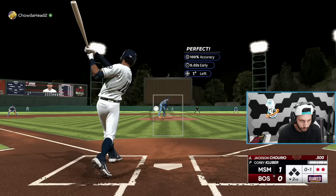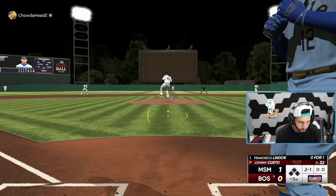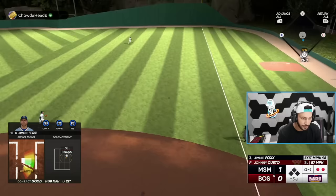Unless he just sits on it and takes a lucky swing, he's not getting a hit. It might be a late hit, just a bloop, but nothing solid. Damn, where did I miss that? I still can't hit the fastball away. Jimmy Foxx is the only one who wants to hit today. We got a two-out double - we need Brian Reynolds to come through like he usually does. Great at-bat. That is so bad. Got a one-run lead.